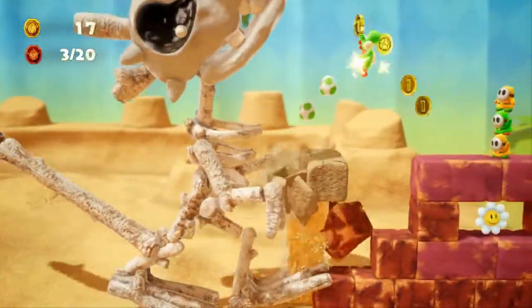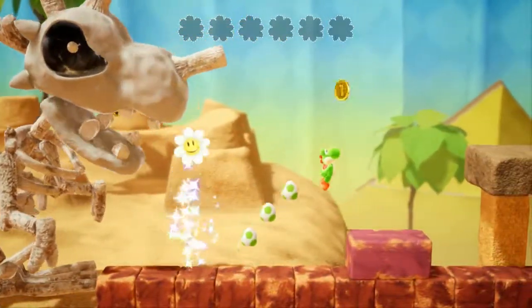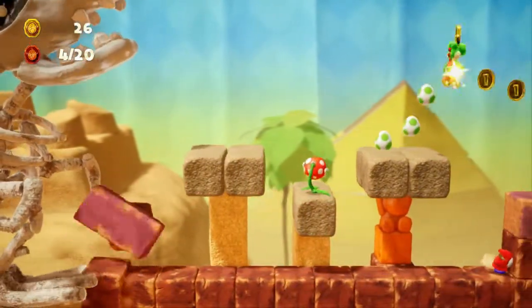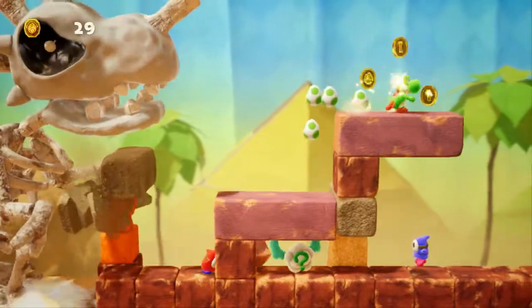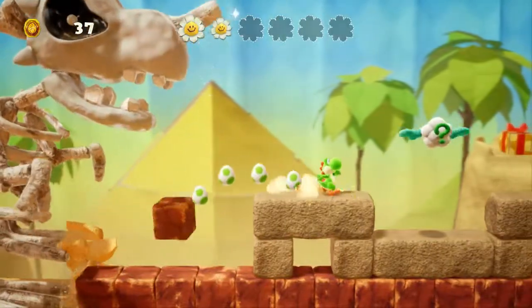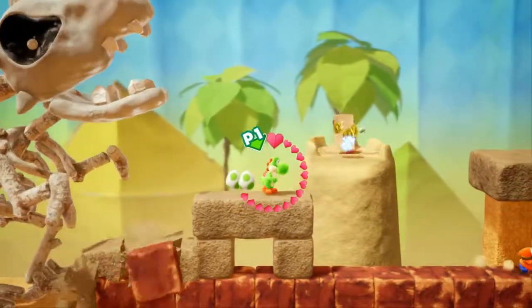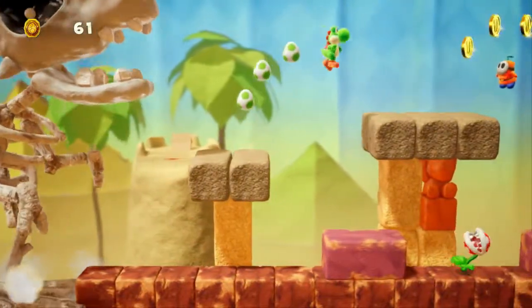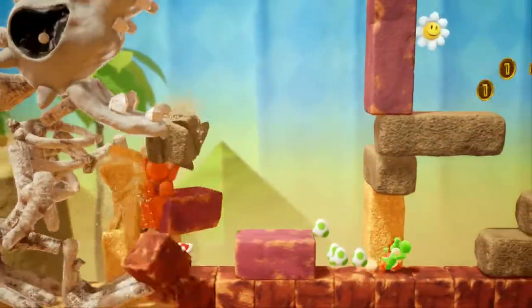Watch out for that head smash attack. This thing's packing a potent head smash that would rival Kranidos and Rampardos. I nearly forgot Rampardos's name. Even the shy guys are terrified. But if we're very quick, we can grab all our pickups. And there's our present in the background — don't forget the presents. Move quickly and carefully and you should be able to get through this.